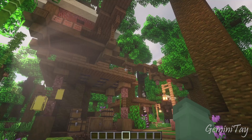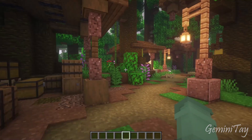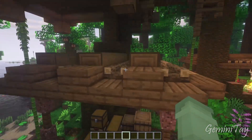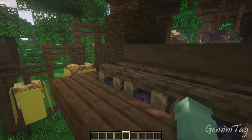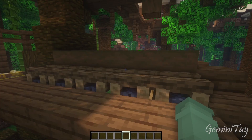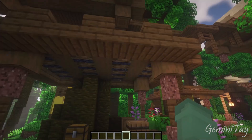Let's hop down now and spend a little bit of time down on the forest floor. Over in this area, we've got these two sort of huts set up. I did these with the campfire logs — I love the way that looks. It's a bit of a pain to build because you can't actually place the unlit one down, but it gives a really nice effect to this forest hut.